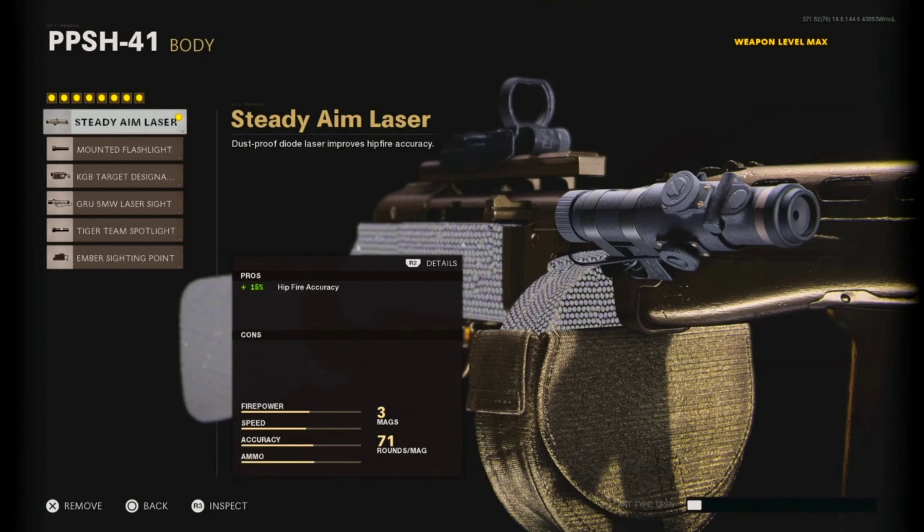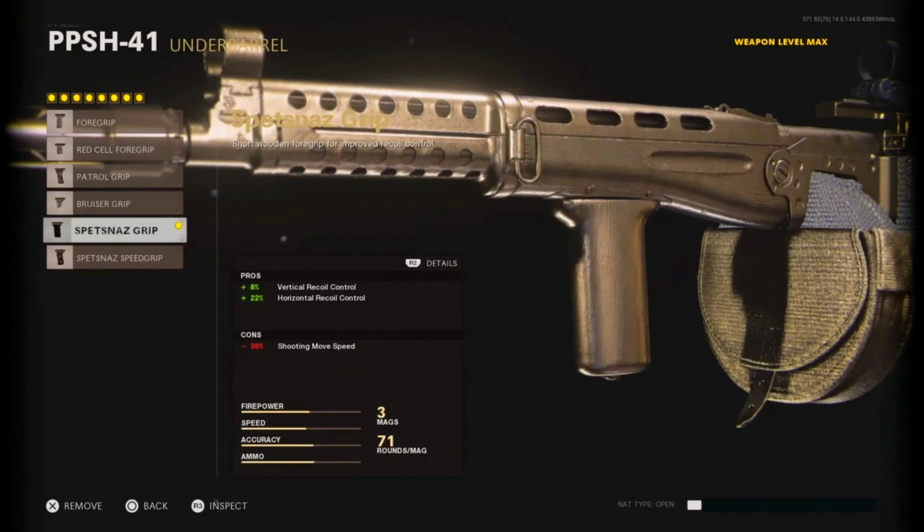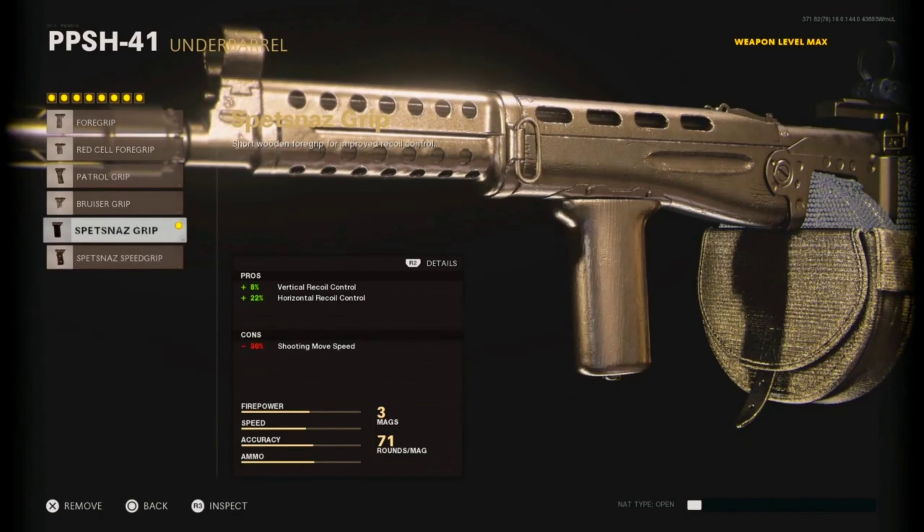The Steady Aim laser is really just for hip firing — just run it. We got the Spetsnaz Grip. Some people have been running the Spetsnaz Speed Grip since the new season, but I'm sticking with the Field Agent and the Spetsnaz Grip over the Spetsnaz Speed Grip.